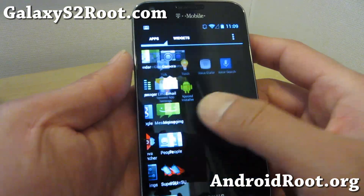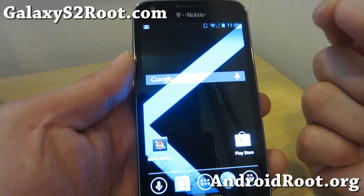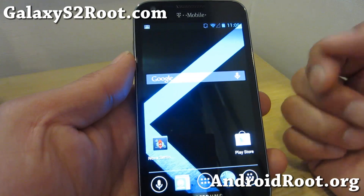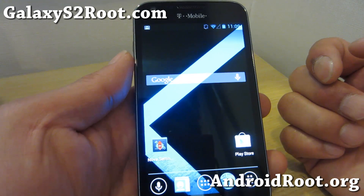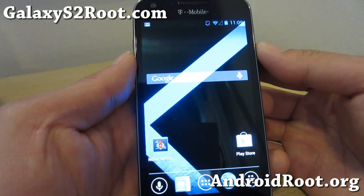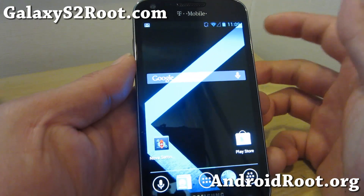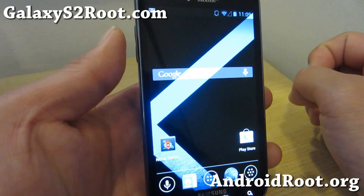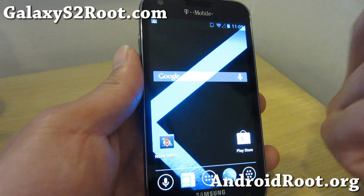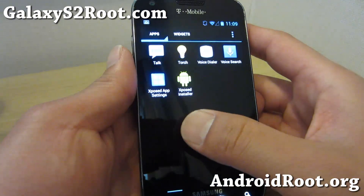Pretty solid ROM — you also get DSP manager. A very good Android 4.2.2 ROM to run on your T-Mobile Galaxy S2. I also tried to run the Pac-Man ROM; I was going to feature that but I tried installing it like 10 times and it simply would not boot. But this one boots very easily. Highly recommend it if you want to be running on the latest 4.2.2 with full AOKP control settings plus the Rootbox settings.